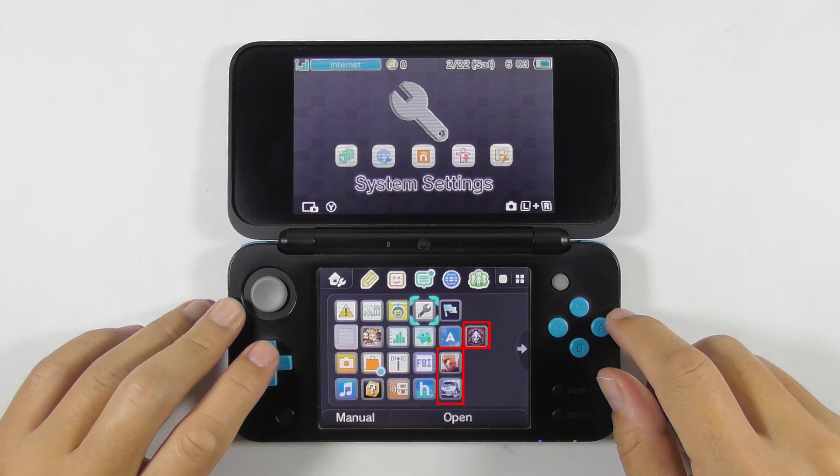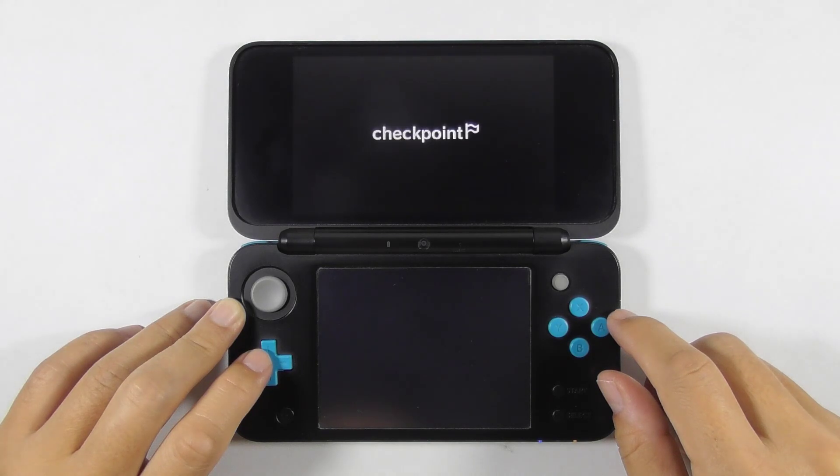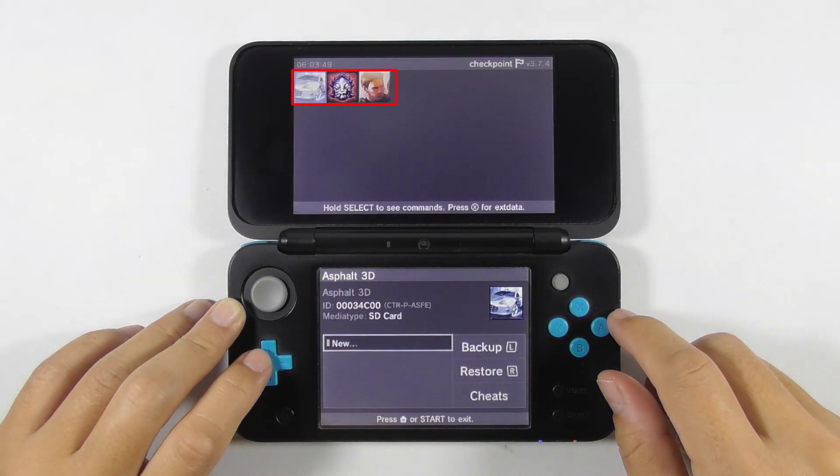These are my installed games, but don't worry, you can use a physical game card too. Make sure you have saved those games at least once, then open Checkpoint. Checkpoint will display all the games with save data. Select any game you like, then press cheats.